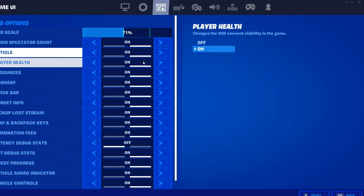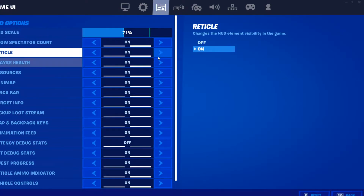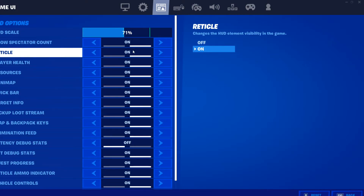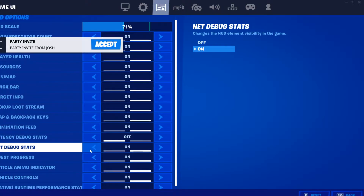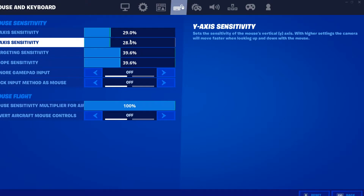On to the HUD options. HUD scale is 70 — I like it decently small, sometimes I'll put it a little smaller. Spectator count I have on. It doesn't really matter too much — that's just people spectating, I don't really mind. All the other standard stuff I have on. Stop inviting me, please. I don't think any of this really matters, so we'll go on to the mouse and keyboard.